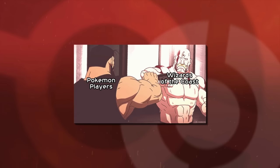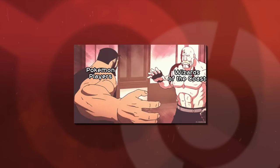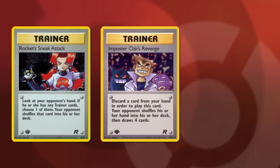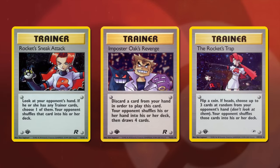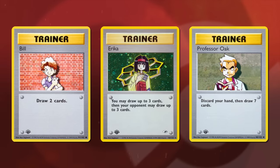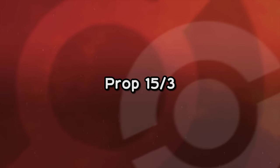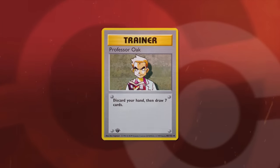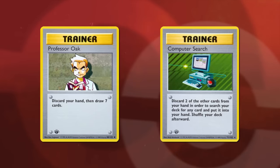Both players and Wizards of the Coast saw Pokémon as an unbalanced and broken game. With Impostor Oak's Revenge, Rocket's Sneak Attack, and Rocket's Trap alongside powerful draw cards like Bill, Erica, and Oak, players going second were lucky if they got to keep any cards in their starting hand. The Prop 15-3 format was a failure. Players weren't interested in playing a format where games still came down to drawing Oak or computer searching to find Oak.